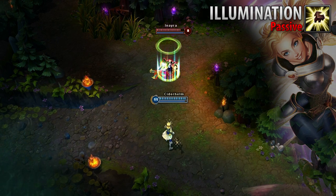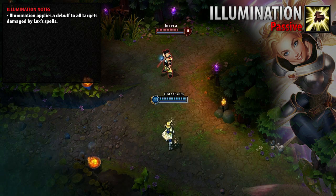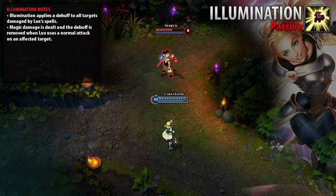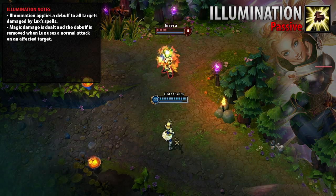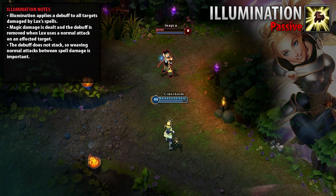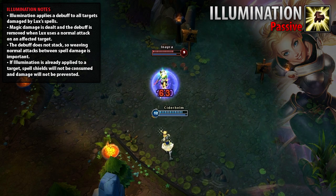Lux's passive is Illumination. Anytime Lux deals damage with one of her abilities, a debuff is applied to all affected targets for several seconds. If Lux lands a normal attack on a debuffed target, that target will take a burst of magic damage and the debuff will be removed. The Illumination debuff does not stack, meaning that maximum damage is achieved by consuming Illumination debuffs between spells. Illumination is not affected in any way by spell shields.